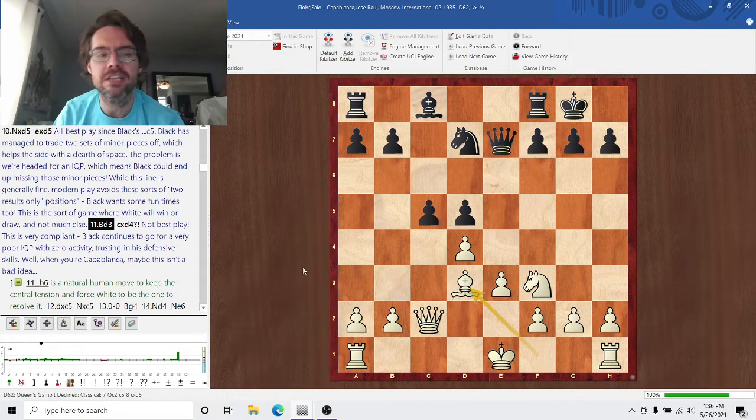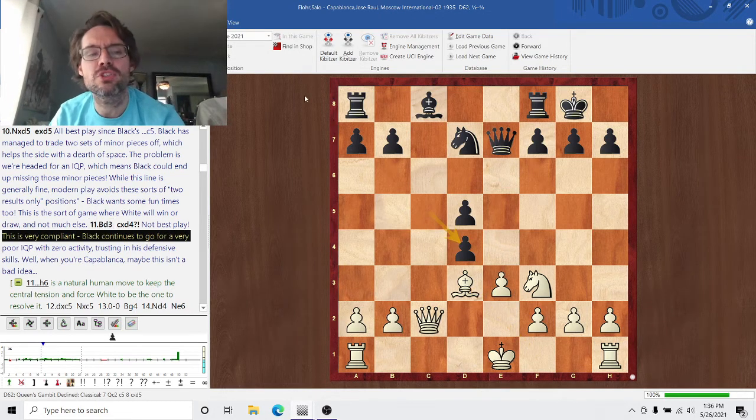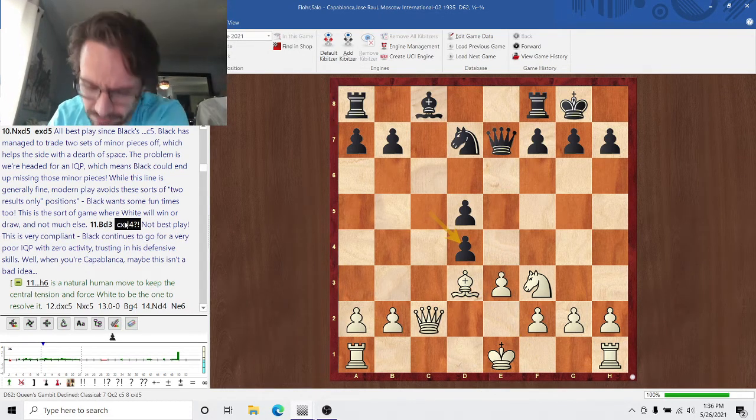Bishop D3, hitting H7. Capablanca goes straight for the isolated pawn. I'm not sure that's the best choice, but he was very confident in his endgame technique, which — he's Capablanca, so he certainly should be.